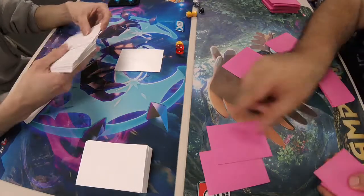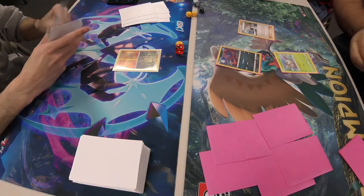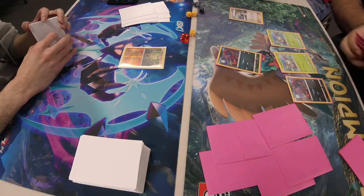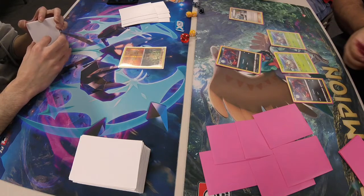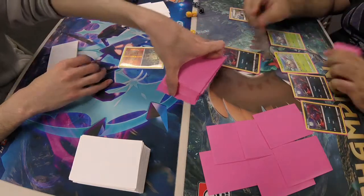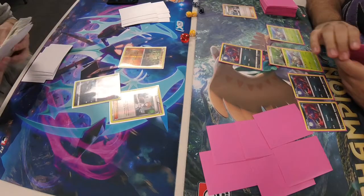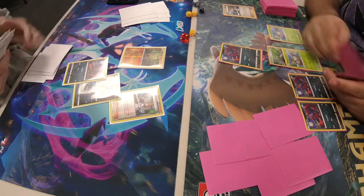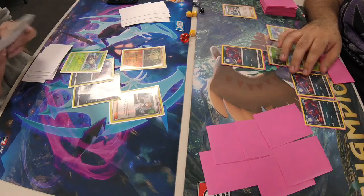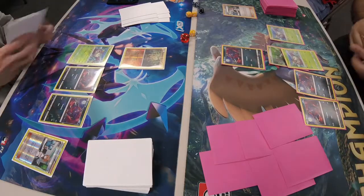Game 2: Daniel starts off opening a Zorua and a Wimpod and gets a hard-cast Brigette — always good. He grabs another Wimpod and a Zorua, attaches Grass Energy to Wimpod. Jackie responds with his own hard-cast Brigette. No Lele for either player this game. Jackie grabs another Brigette, adds two Zoruas and a Wimpod to his bench, and looks to be off to a great start, so he passes the turn.